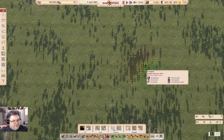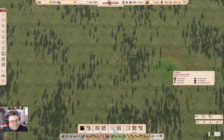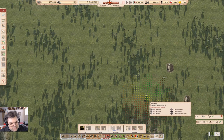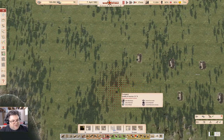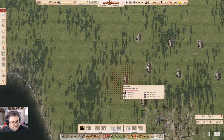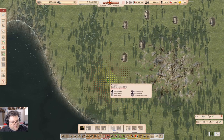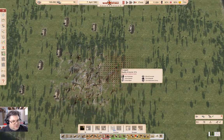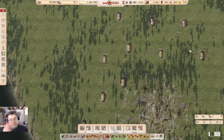We'll set up several pump jacks around here — one here, one here, one here, one here, one here. We're going to connect these all up with pipelines, and those pipelines will send it all to a tank. This should produce plenty of oil from this oil field — we've got nine of these things. That's actually kind of good.